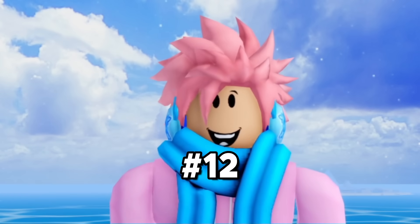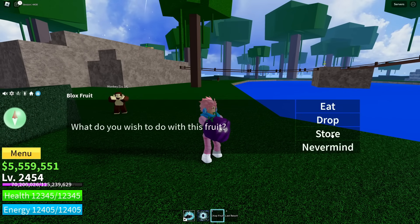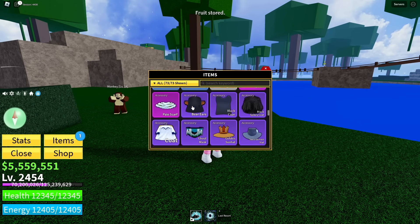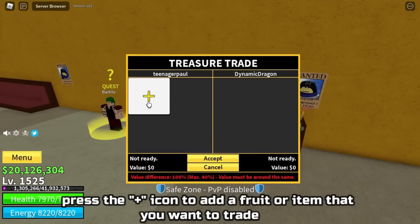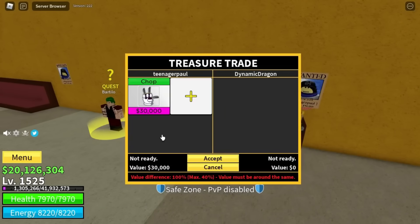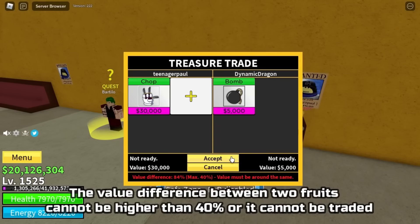The final thing you don't want to do is store your fruits carelessly. If you pick up a fruit and instantly store it — especially one you already have or wanted to give to a friend — that's not smart, because you can't un-store a fruit. The only way to give it to a friend after storing is through trading, which requires them to offer a fruit of similar value. However, storing fruits is a good idea for fruits you actually plan to use later, or fruits you intend to trade.